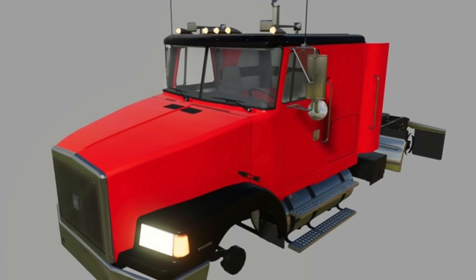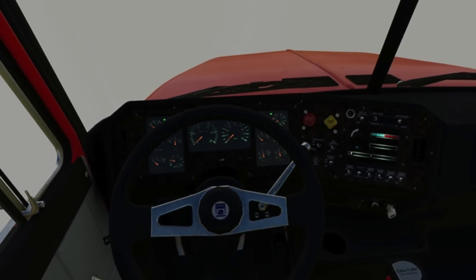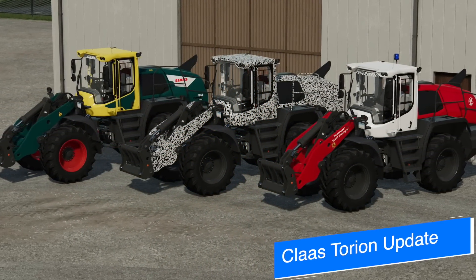Thirdly, BC Bueller's Volvo semi is now fully in Giants Editor and he's starting to get it in-game soon. We can also see how the dashboard is going to light up, which is pretty cool. This is going to be an epic mod once it's done.